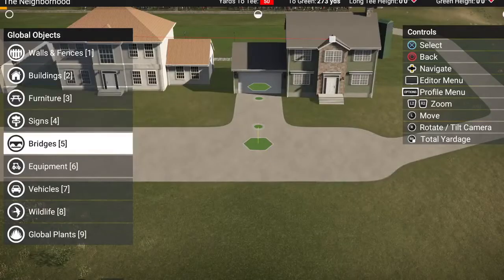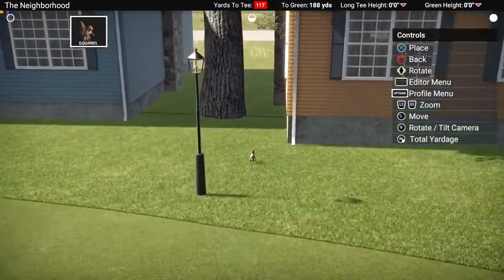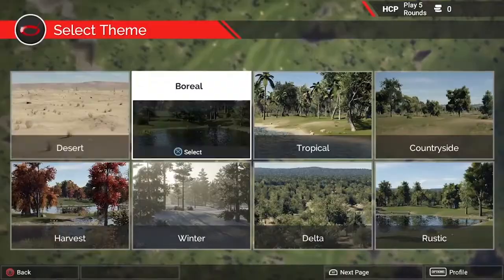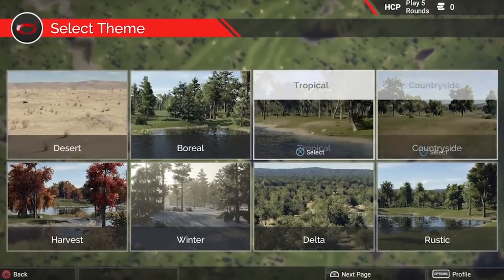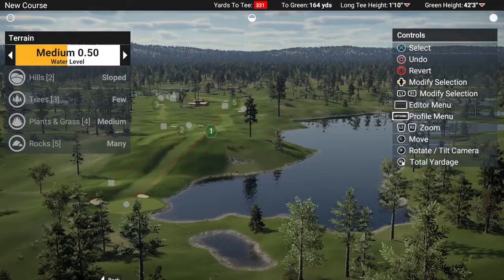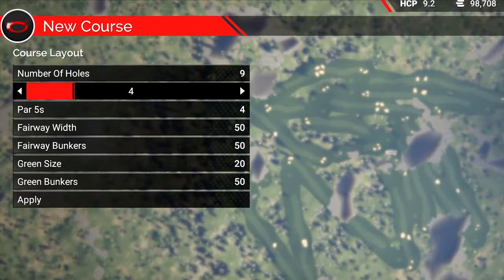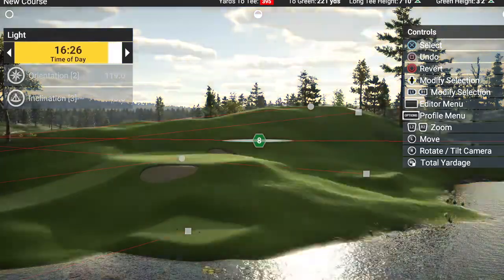Within the course creator, you will have ultimate creative control and a myriad of props to choose from. Let your imagination run wild — start by selecting a theme ranging from tropical resorts to the Scottish Highlands, dial in the amount of trees, water, and hills on your course, set the course difficulty and the number of holes, and even change the time of day for varied lighting.